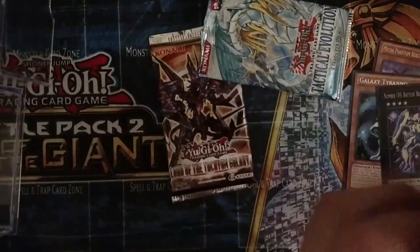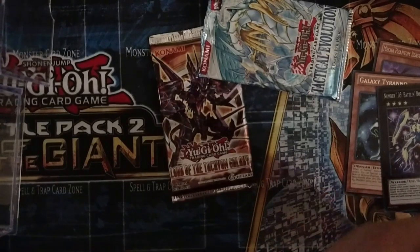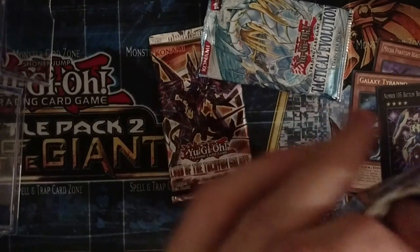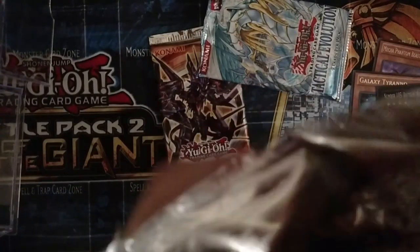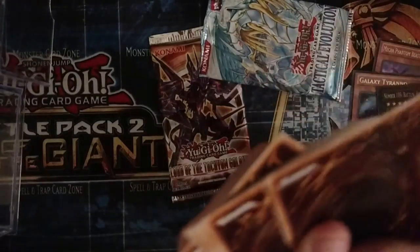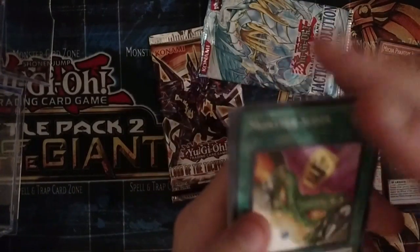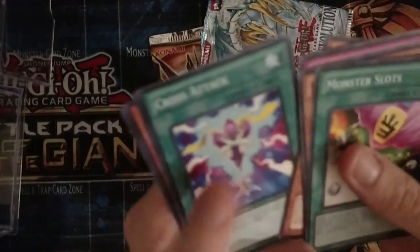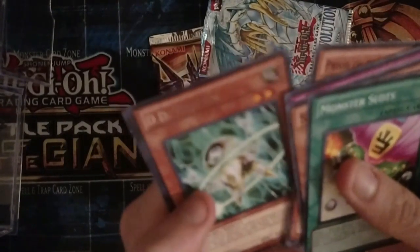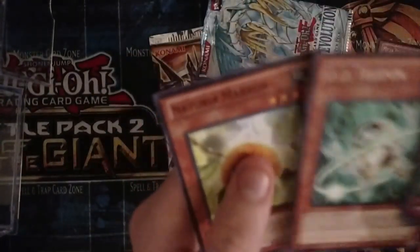Photon Shockwave — at least pull Number 7. Lucky Straight, so that's a little hard to do with it. Three on the back. We got Pirate of the Ice Spirit, D.D. Telepon, and then nothing — just another rare.